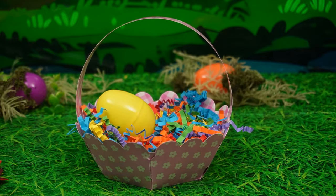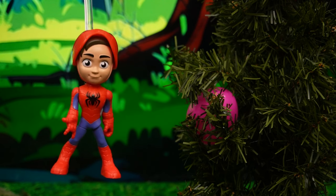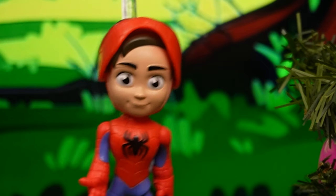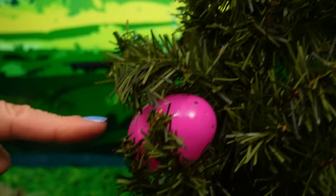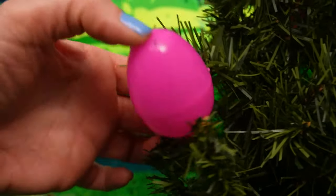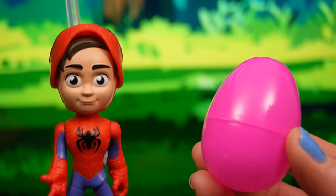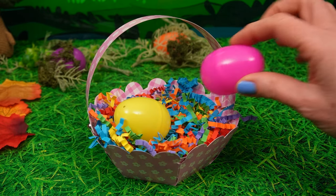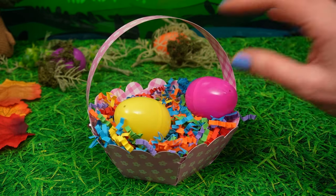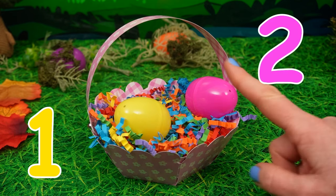There we go! Hmm... This tree looks familiar! I think it's hiding something in its branches! Good spot, Spidey! Let's take a look through these branches! Oh, there we go! Ha-ha! Another Easter egg! Hmm... It doesn't look like it has any code on it! Let's add it to our basket! There we go! Look, we have not only one egg, but two eggs!